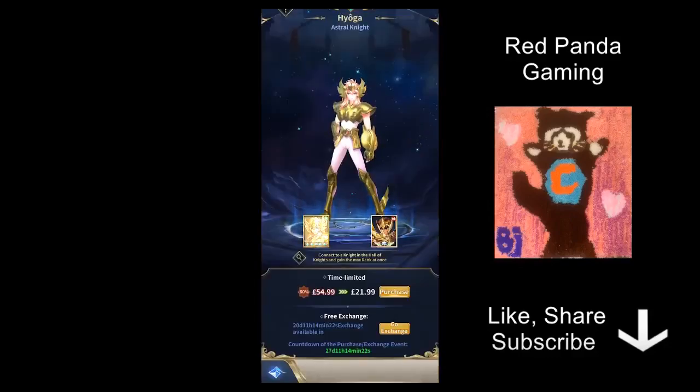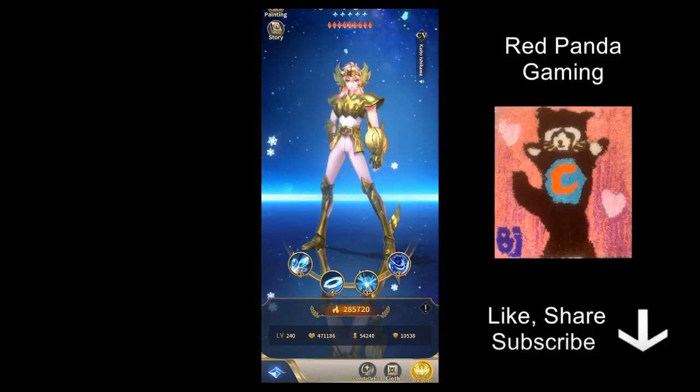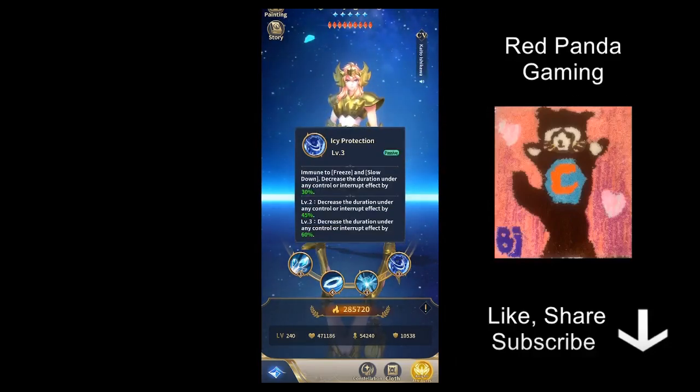Now let's move on to the character himself. His ultimate is pretty self-explanatory — you freeze three enemies, so pretty straightforward. His looping skill is also straightforward: knock up one back enemy, giving compulsory interruption. His passive makes him immune to freeze and slow down, and also reduces the time of interruptions and control — quite nice, but it's only for himself. So all three of those skills are pretty average.